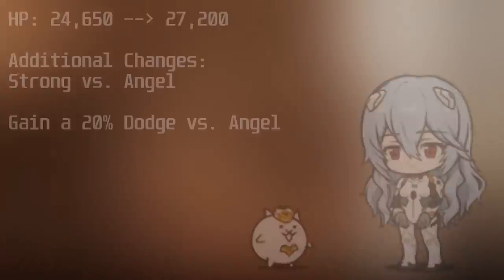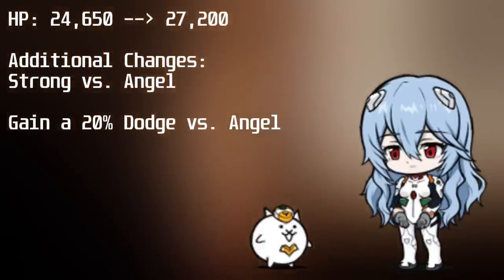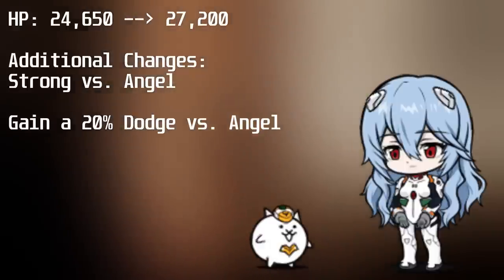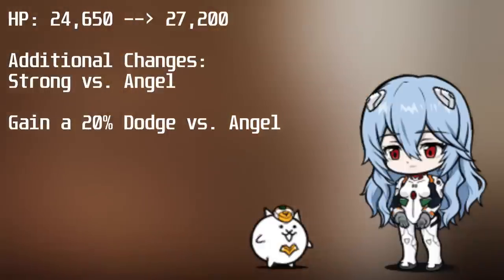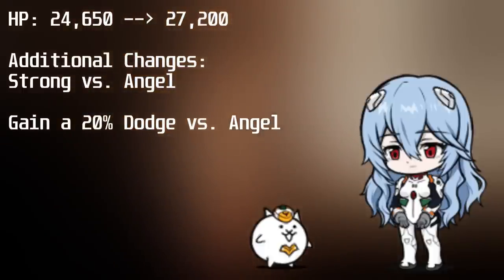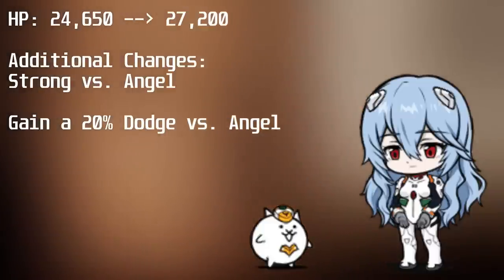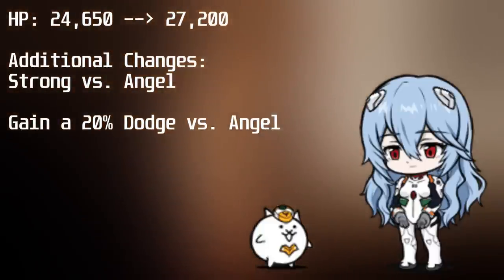In this update, there are 6 new True Forms, 3 of which are Evangelion True Forms. The first True Form is Reunion Ray. Upon True Forming, she gains a 10% boost to her health, going from 24,650 health to 27,200 health. She also gains Strong vs Angel, along with a 20% chance to dodge. At level 30, she has an effective 68,000 health against angels and deals 30,294 damage against them with 5.3k DPS.